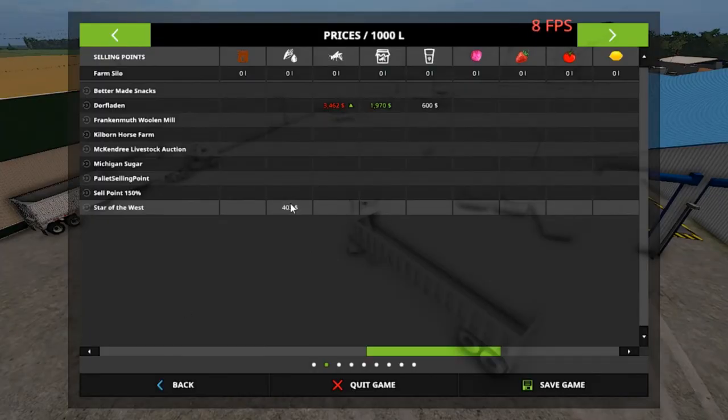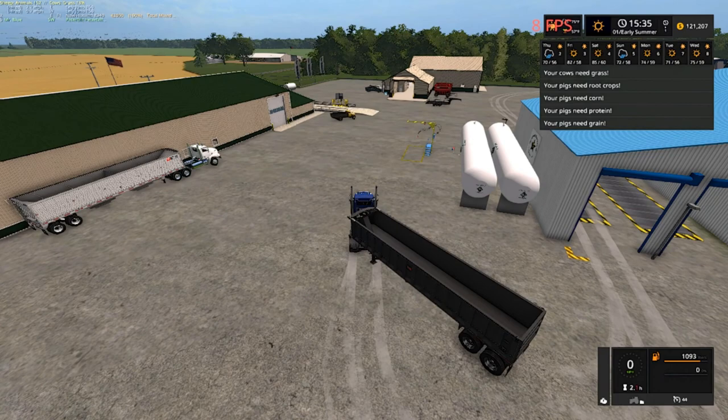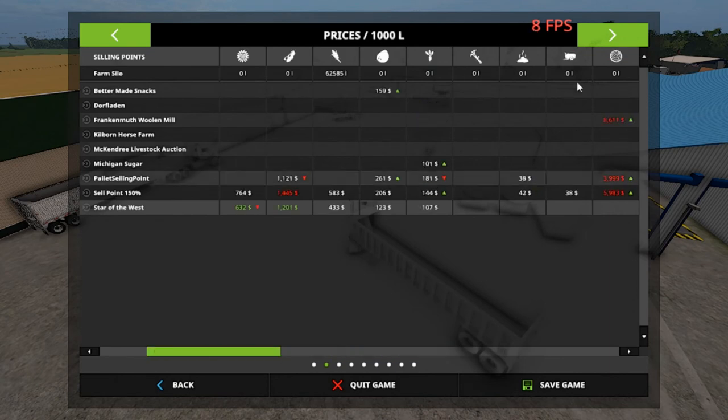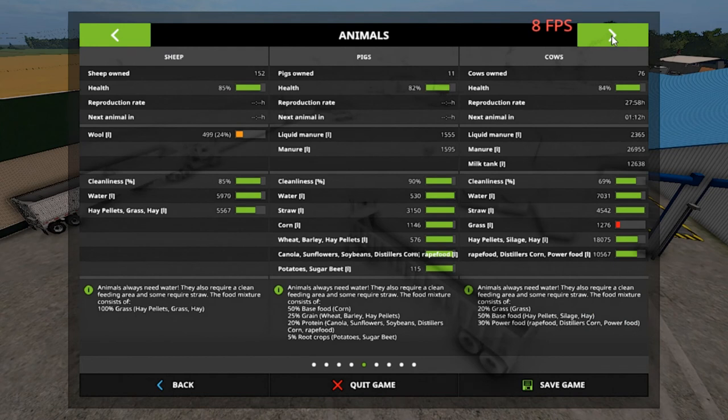By the way, that distilled corn was 423 liters, I believe. We got some new things right here — we're gonna try some strawberries and tomatoes for a special someone. Here are the pigs — look — they're full, just a little bit gone, but they're full.